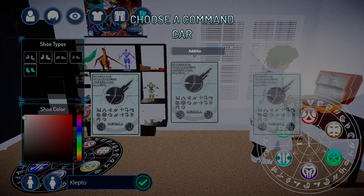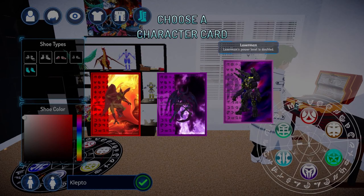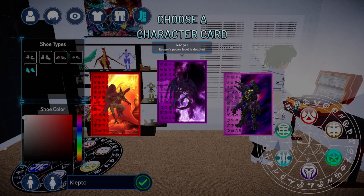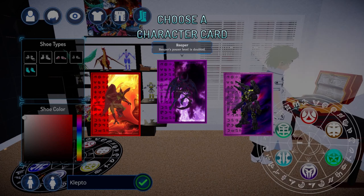After making that tough decision, the final three Bakugan available will be Monaris, Sorus, and Laserman. Once you have your three Bakugan selected, you'll move on to your gate cards. Your last gate card will be a character card, determined by the Bakugan you chose — they all double that specific Bakugan's G-power, so it really comes down to your preference.